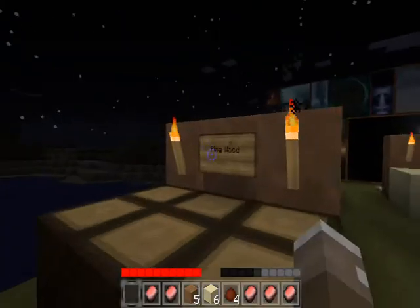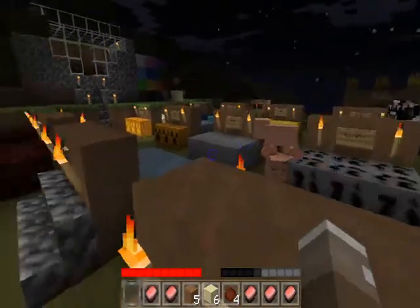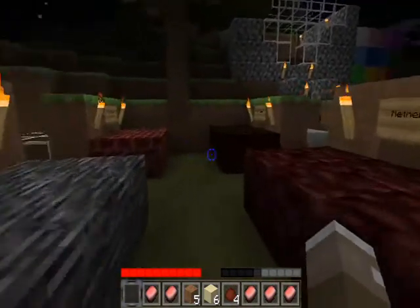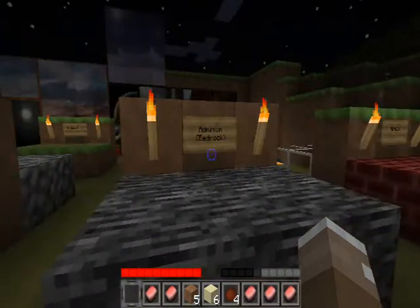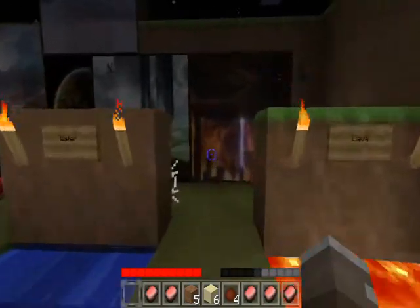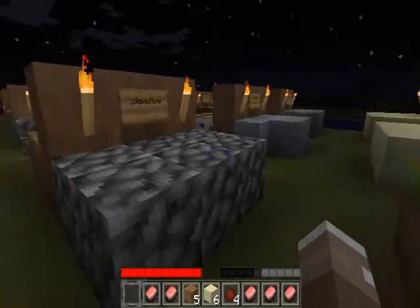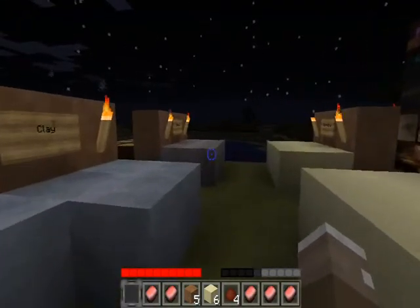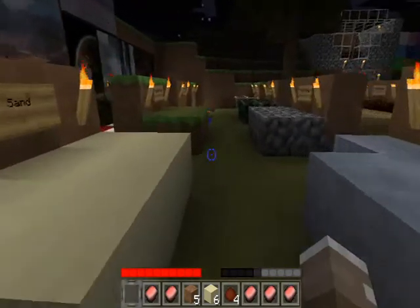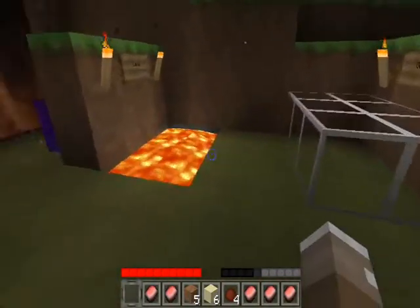Tree wood. Pine wood. Birch wood. Wooden stairs, which you just jump up. Stairs, stone stairs. Wooden planks. Nether rack. Bedrock. Soul sand. Bricks. Glass. Mossy stone. Cobblestone. Clay. Gravel. Sandstone. Sand. Grass and dirt. Water. And all the way over here, we have lava.